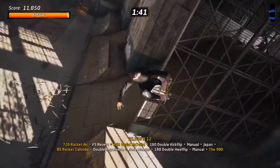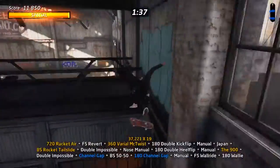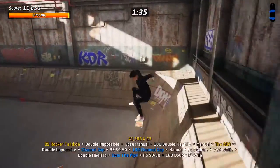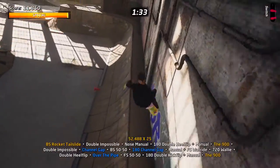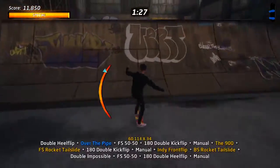Then go right again and do a special level out left, clear this gap, jump to the left into a manual, wall ride and jump over this room, grind the rail, jump off to the left, do another special level out to the left, jump off left and then do another special level out to the left. And this is basically our combo line.